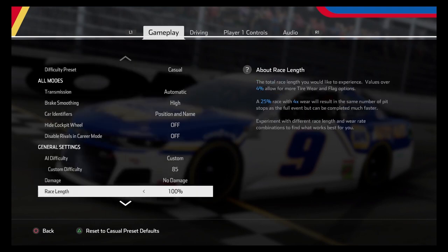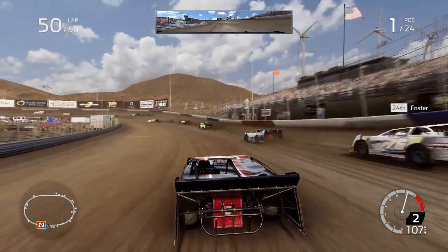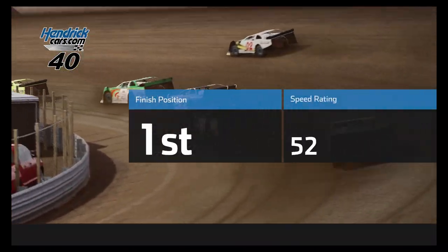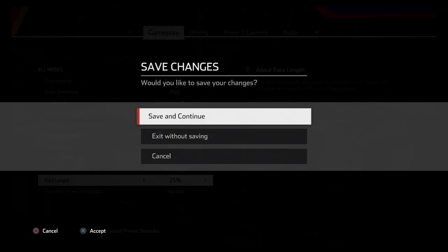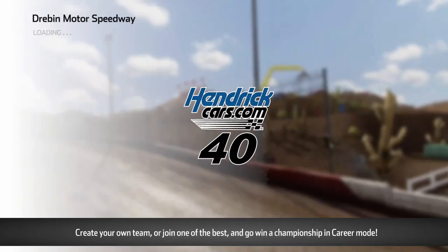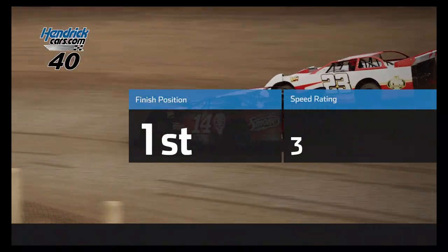Now we're going to go into quick race settings again, go down to race length, switch it to 50, save it, and go right back into Drebin and do another 50 laps. First place in the 50 lap, 50% distance version. As it updates your races, you see it goes up to three and you get the trophy for 50%. Then go right into quick race settings, change the distance to 25, and go right back into Drebin. And that does it for the 25.